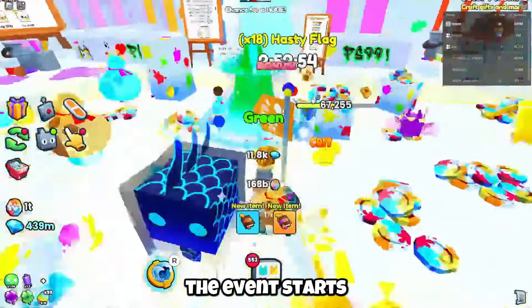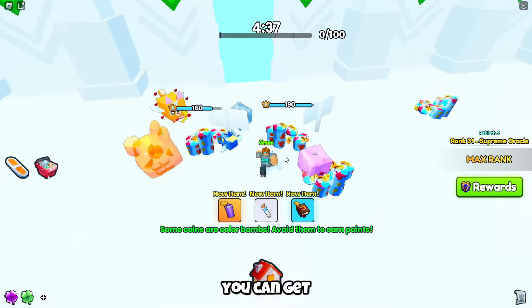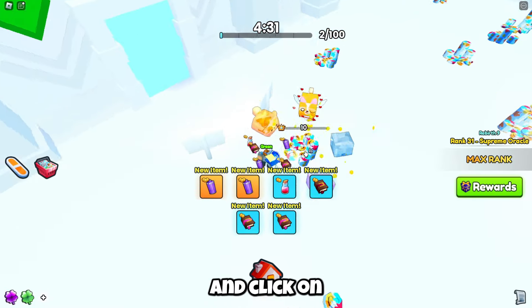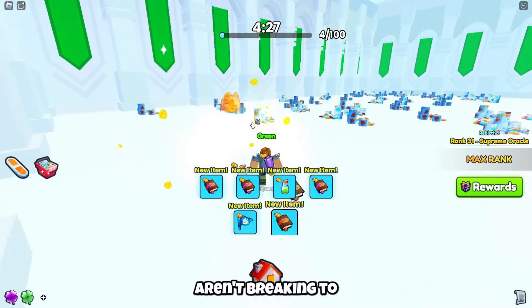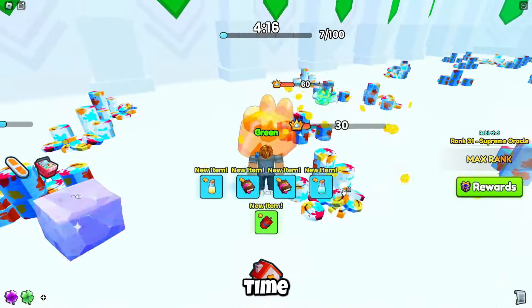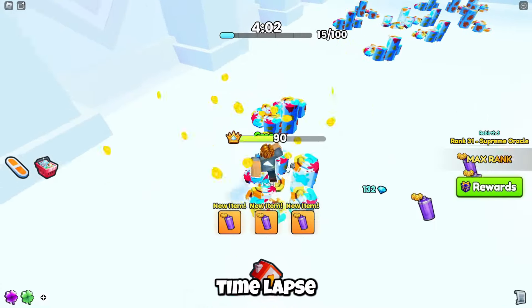Once the event starts, you're going to have five minutes to do as many runs as you can. Meaning if you do 100 breakables every time, you can get so many huges. What to do is you're going to have an auto clicker on one millisecond and click on the breakables that your huges are breaking. Sometimes click on other breakables that your huges aren't breaking to speed it up, but if you want to be safe, just click on the breakables that your huges are breaking so they break faster. As you can see in this time, I actually get pretty far in this run. Let's run the time lapse.